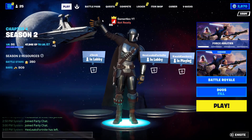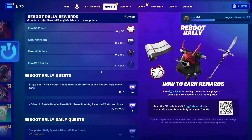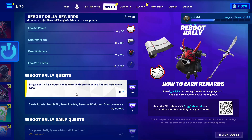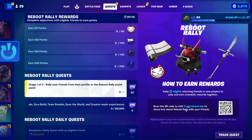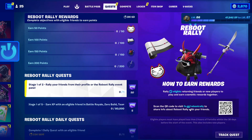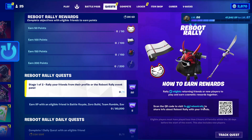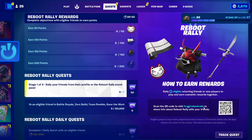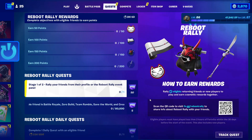Hello everyone and welcome back to Fortnite. Reboot Rally rewards are back and we have the first quest to rally your friend from their profile or Reboot Rally event panel. If you want to get the second part, you can go to fortnite.gg/reboot-rally, get a code, and send that code or link to your friend to get them back to the game. But there is a faster method where we don't have to do all of that.